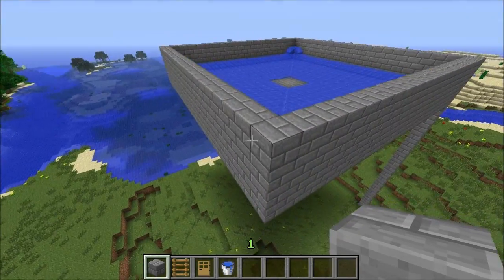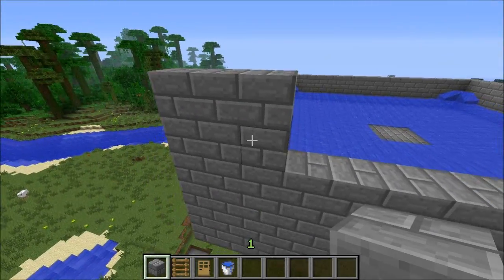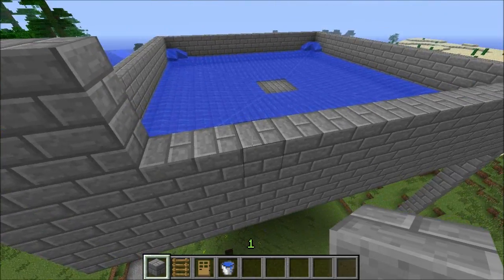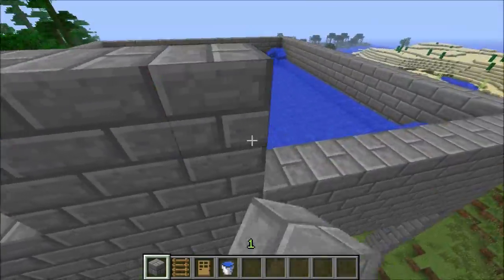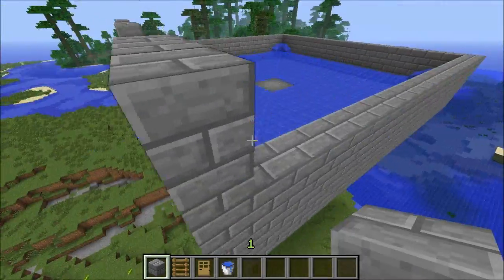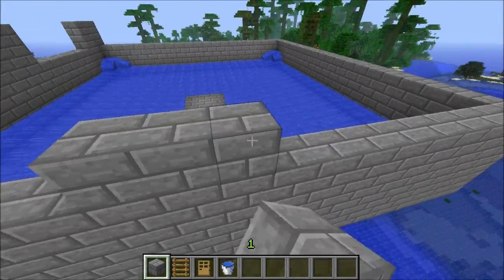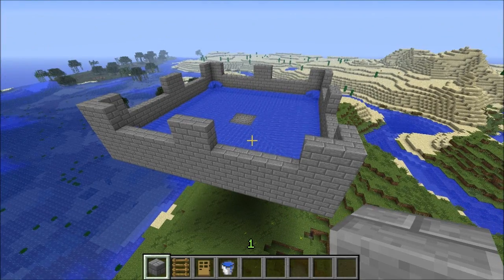Now what you're going to do is build a two-high wall, three long in from the corner, then leave six blank, build another three, leave another six blank, build another three — and just continue this all the way around until you have gone all the way around the setup. Once all that's done, it should look like this.